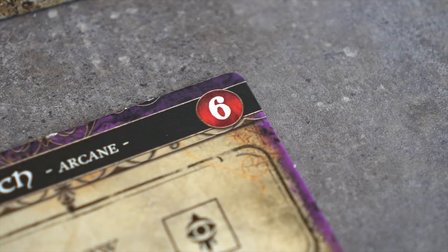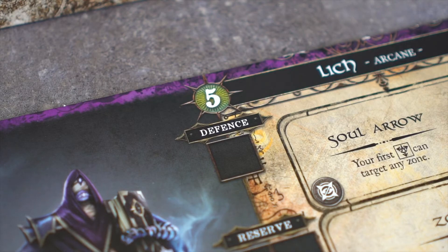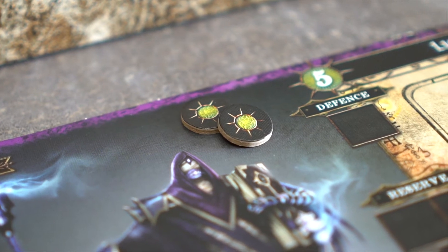This health circle indicates how much damage a monster may take before it's slain. Across the way is another circle in green, which is experience. The Lich needs five experience points in order to level up and gain or improve abilities.